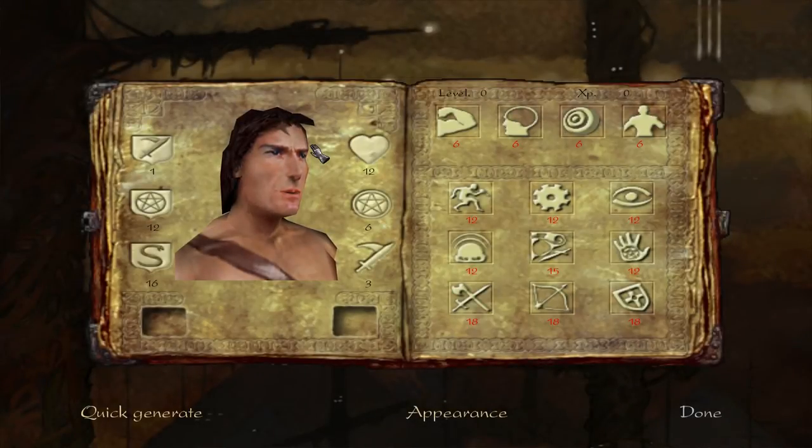Hello everyone. I want to talk a bit about character creation and advancement in RPGs. Specifically, I want to talk about a feeling that comes up very often for me when I'm greeted with a screen where the game asks me to distribute skill and/or attribute points. And that feeling is one of being completely frozen and not knowing what to do with the points that I'm given. The game asks me to make my character or advance it in some way and I just don't know what to do. So I want to talk about this feeling and what exactly I think is causing it.